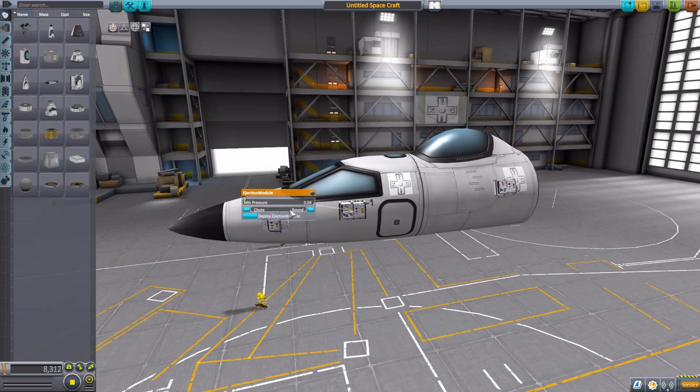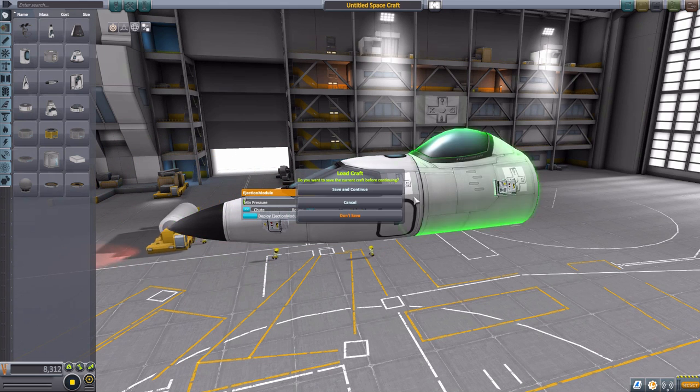We can either have a round chute or the standard square chute that the mod originally came with, which I find quite fun. The selection of parachutes is actually thanks to Spannermonkey throwing his hat into the ring to help — he donated his parachute textures and files from his SM chute mod, which accounts for the round one. Hopefully more parachutes to come; it would be quite fun to have all sorts of different parachutes for your Kerbals. But yes, that is basically how these parts work. So let's actually see it in practice.